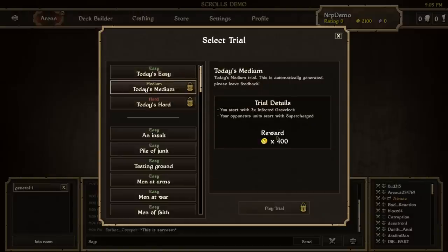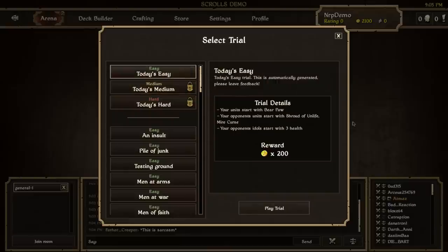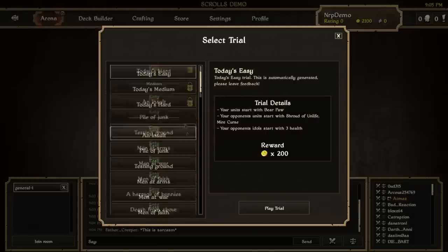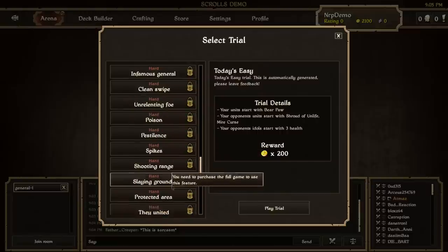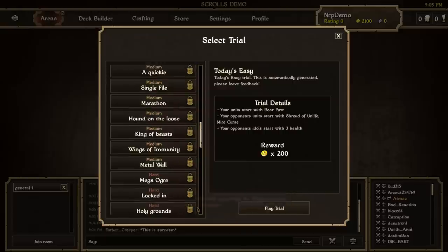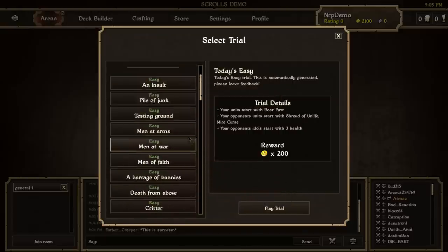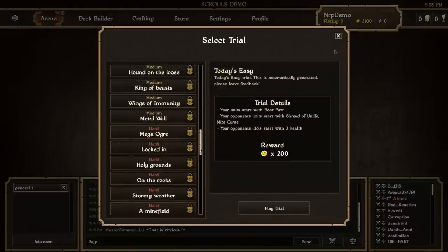For the daily trials, you can play the easy trials but not the medium or hard. I feel like you should be able to play medium because it's very simple. The trials are pretty consistent — you can play all the easy trials but none of the medium or hard. I know a Scrolls campaign mode is coming in the future, but right now the trials are the closest thing we have to a campaign mode, so cutting off two-thirds of them is a fairly big limitation.